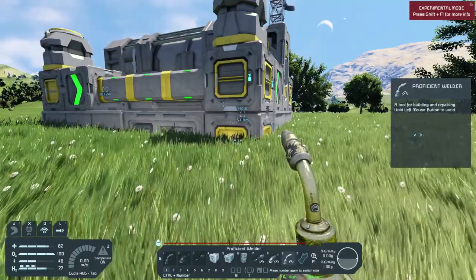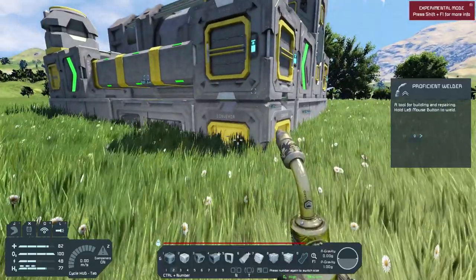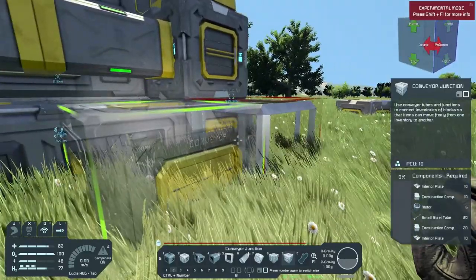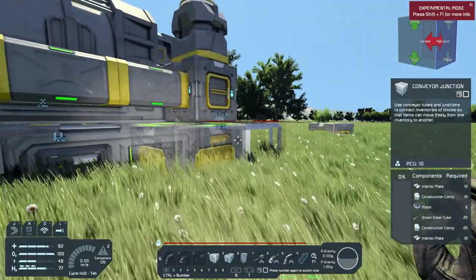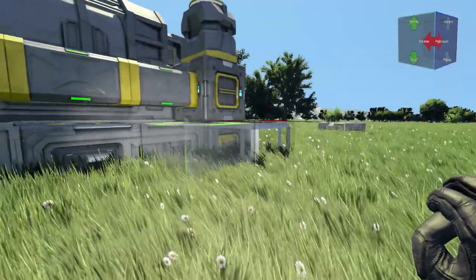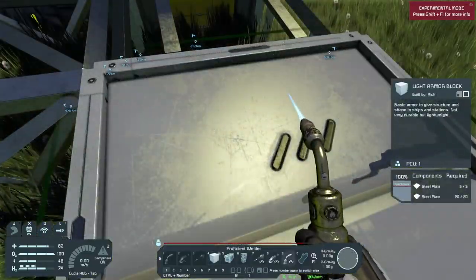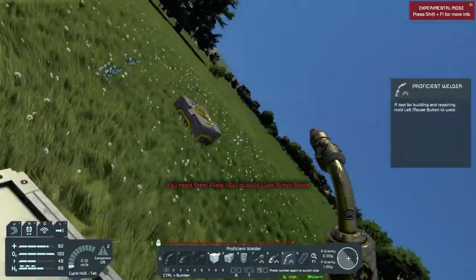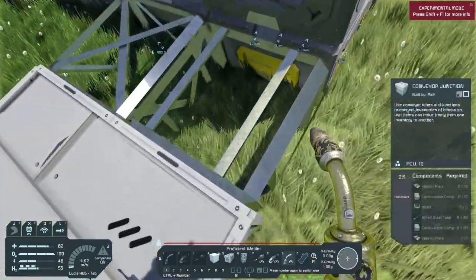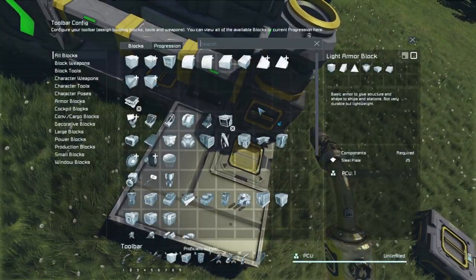Now we need to connect a medical room. We're going to add another conveyor junction right here. The cool thing about the medical room is it has inventory access from the bottom and the top, so this should be fine. Let's get a block because we need a platform. Let's fly so we can get this welded up, and then comes the fun part — getting the medical room set up. Then we'll have a spawn point and a way to get hydrogen. We don't need oxygen on the planet but we do need that hydrogen.